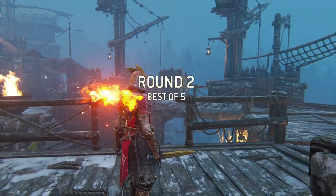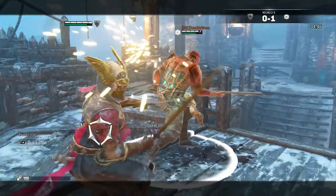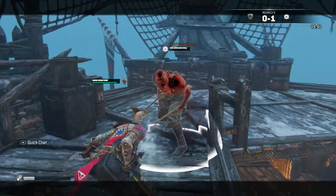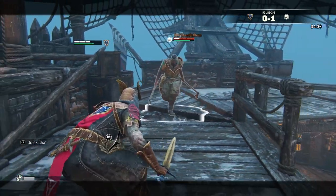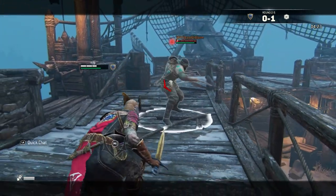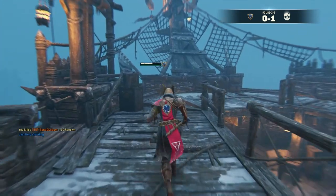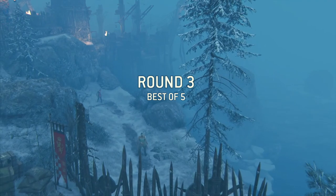Now that we know all the moves for the Peacekeeper, let's show you how to use them. What you need to do is get in close, get your attacks off, and get out. As long as they're far away they can't hit you, but you can come in with that quick attack, bleed them out, and it's all over. That's not really honorable — but are you trying to be honorable or are you trying to win? In my opinion it's better to be honorable, but I'm just showing you the best way to play the character.